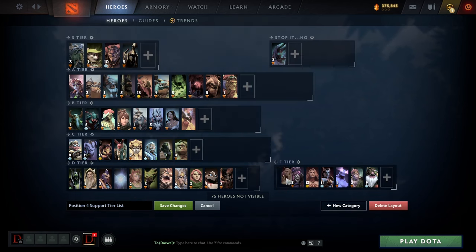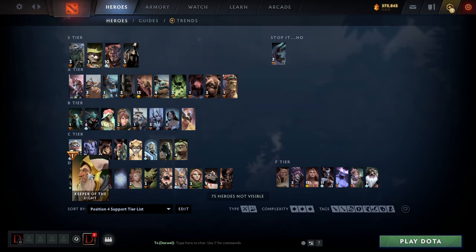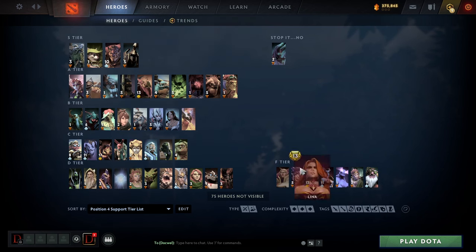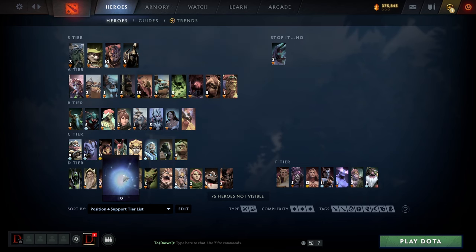Invoker — I want to put him F tier. Don't pick this as a four position, just stop. Keeper of the Light is kind of a four sometimes — pretty good right now, kind of more of a mid but when it comes back mid it comes back support a little bit. Silencer I put here because he can actually stomp some games at low MMR otherwise he probably wouldn't be on the list. Io — I put Io, Enchantress, and Rubik in the same grouping where you're probably just not good at the hero, don't know the limits, and can't use it correctly. Probably just get good at the game overall with other heroes first, then graduate to these.